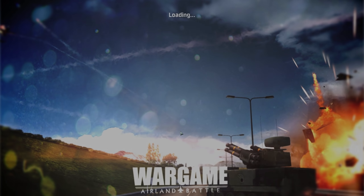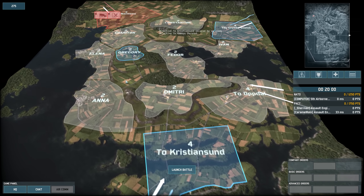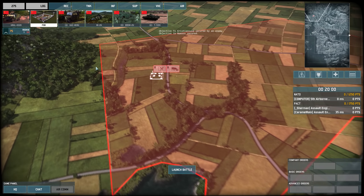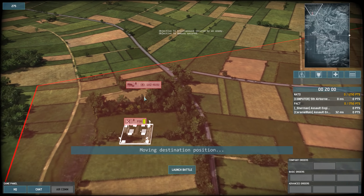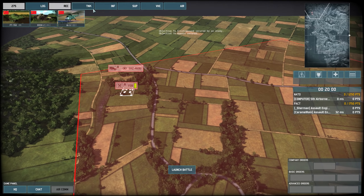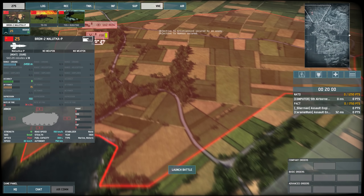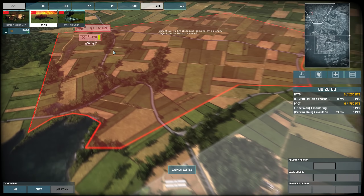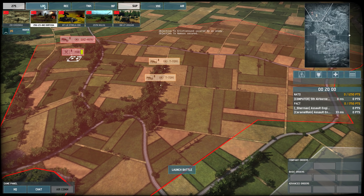Alright, what's going on guys? Welcome back to Wargame: AirLand Battle. I kind of put this campaign on pause for a while, but I figured I might as well show you what Will and I did. We're playing the Zukov campaign and we are trying to basically hold the line while also pushing our line forward. Here however, the enemies were pretty brutal and we had to hold our line with the little tanks that we had. Hope you guys enjoy.